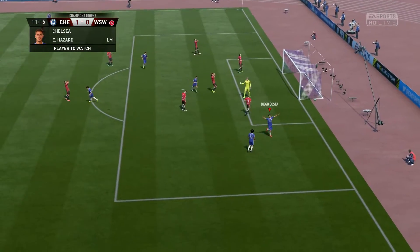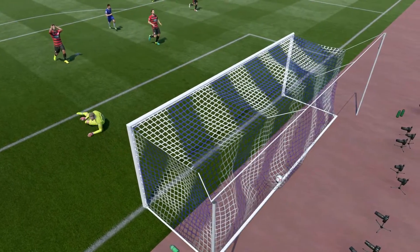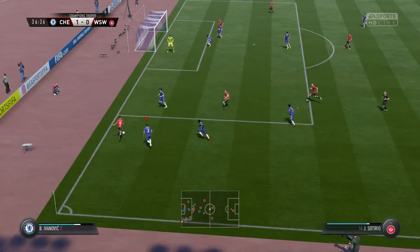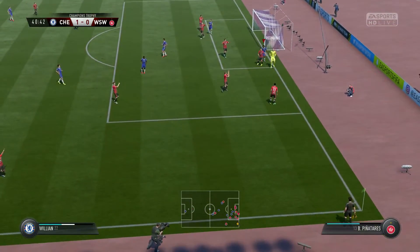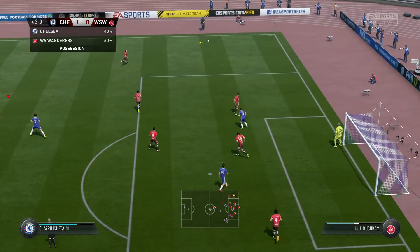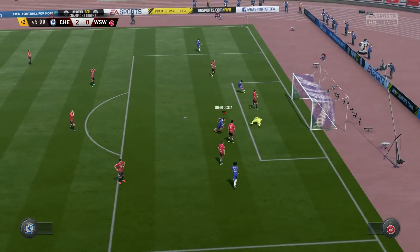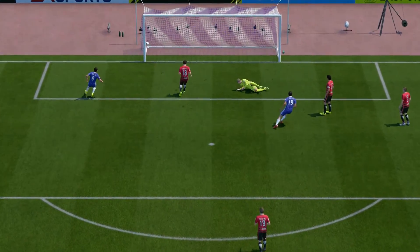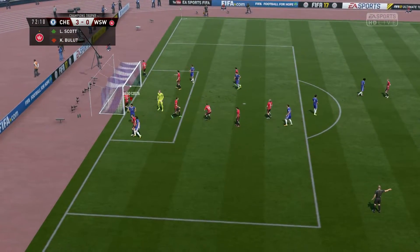Good ball - what a goal by Diego Costa, and he was onside! That pass from Hazard was perfectly timed. Come on, deal with this Ivanovic. Hazard again - oh my god, keep it simple man. Costa gets a big shot and finishes it off - his second today. A good through ball from Oscar, Costa finishes with his weak foot.